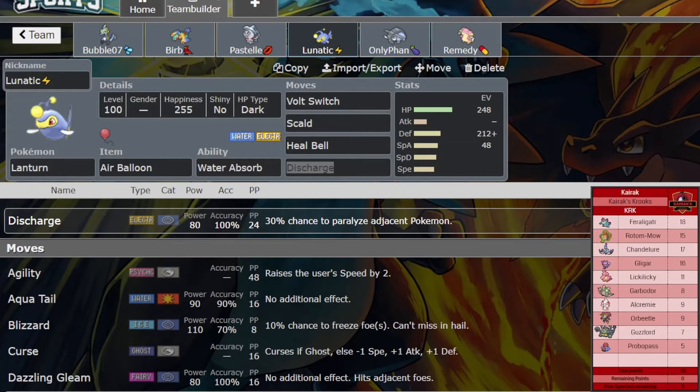What I think he'll bring is probably Feraligatr, Rotom, Gligar — yeah probably Gligar — Lickylicky, Garbodor, Guzzlord, and Or-Beetle maybe. Maybe those six, I don't know — just throwing out random guesses. I'll see you guys as soon as we start the battle.